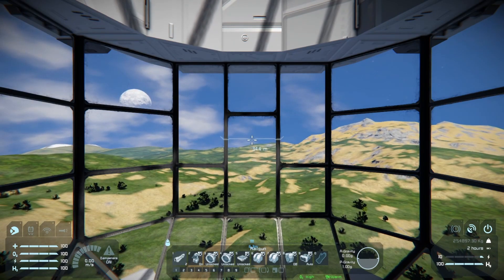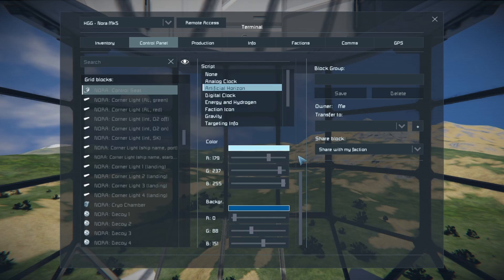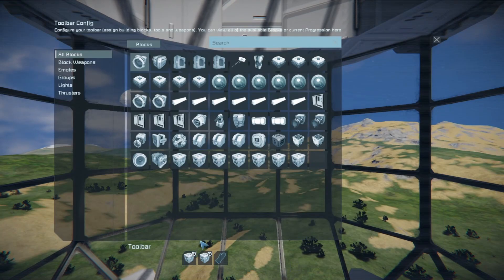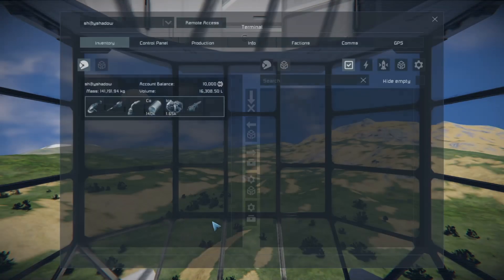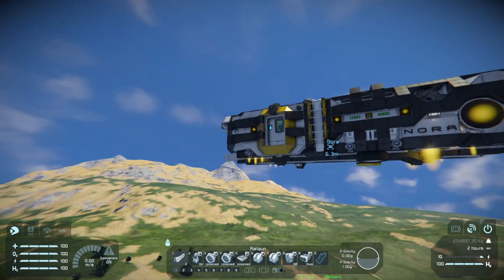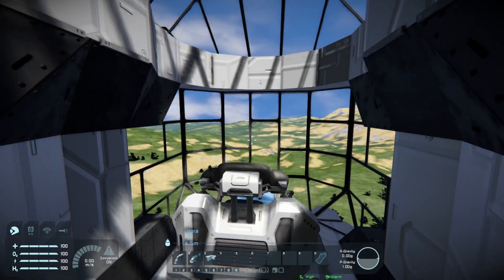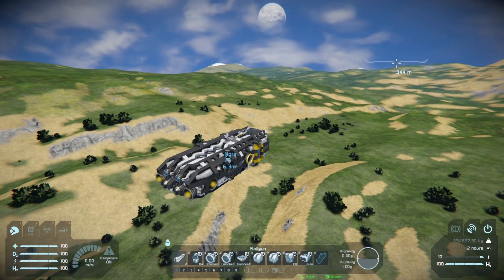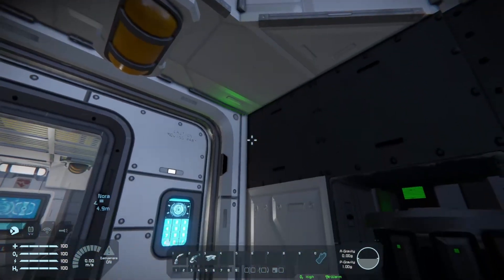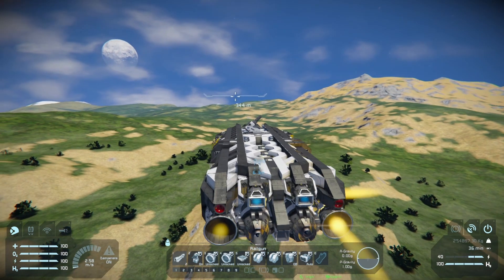The ship is also set up with an automatic target lock detection warning and prep system. In the cockpit you have a setup actions configuration: when you get target locked it triggers one timer block, and when you get un-target-locked it triggers another. These timer blocks turn on all my thrusters, all my gyros, all my power production, turn on my turrets, turn off all my lights, and turn on my survival kit — basically getting me 100% prepared for battle as soon as I get target locked. I also have a light here that starts blinking and a siren that goes off, so I know immediately when I'm getting target locked and my ship is automatically ready for evasive maneuvers or combat.